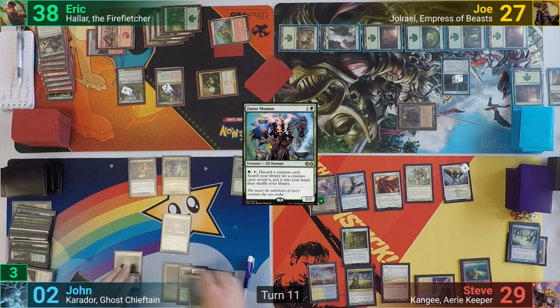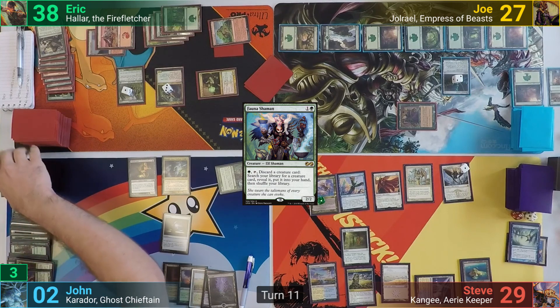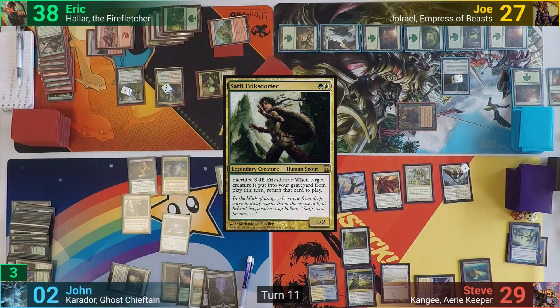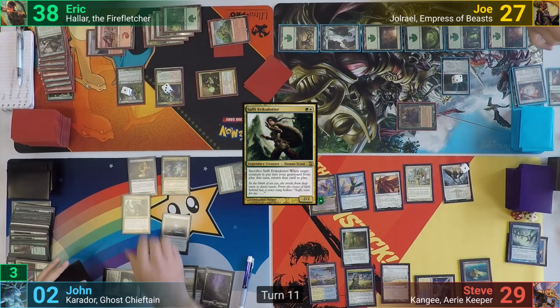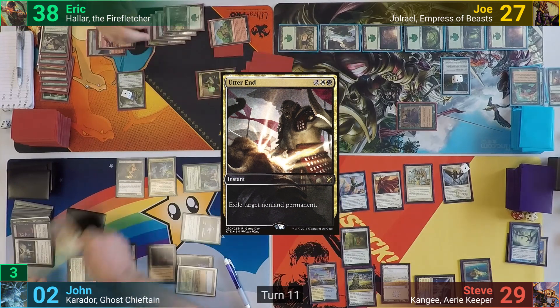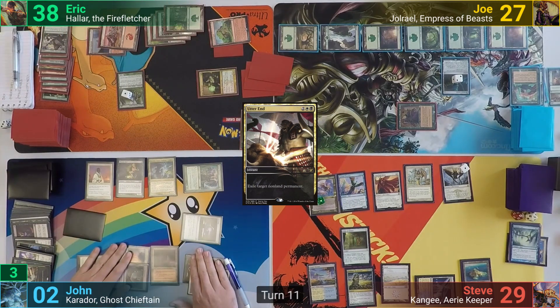John sacks the Peacekeeper and Karmic Guide to the Seer, scrying one twice. He discards Golgari Grave Troll to the Fauna Shaman, tutoring for a creature, reveals Safi and puts it to hand. John draws for turn and in his main phase casts Utter End on Eric's Commander, then uses Carador's ability to cast from his graveyard the Peacekeeper again, and ships it back to Eric.